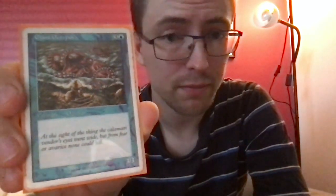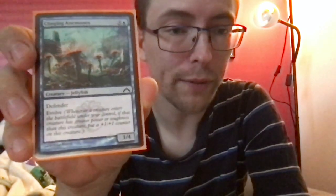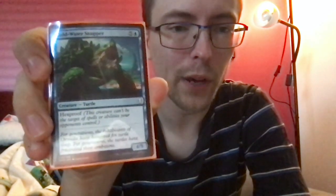Giant Octopus — three and a blue, it's a 3/3 octopus with flavor text. All the flavor. Clinging Anemones — three and a blue for a 1/4 with defender and evolve — apparently anemones are jellyfish at this point. Cold Water Snapper — five and a blue for a 4/5 with hexproof, it is a turtle.